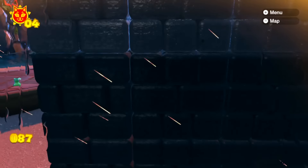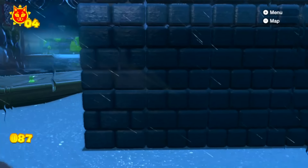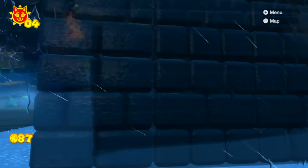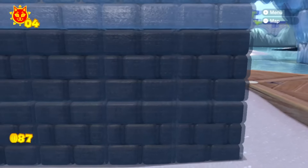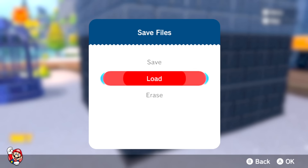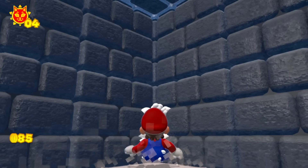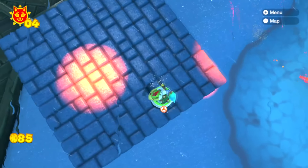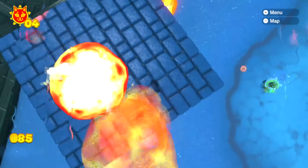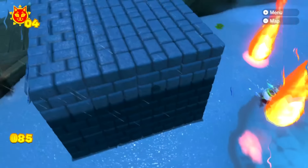When Bowser first appeared and used his fire attack, I wasn't sure if it was reaching the prison. His first fire attack didn't destroy these blocks. I went through the entire Bowser phase, but since Bowser didn't go to a good location, his fire breath wouldn't break these walls and Mario was still stuck. I waited around for another Bowser phase, and when Bowser appeared again, I tried to make Bowser Jr. go outside — maybe he would act as bait and draw Bowser to the right location.